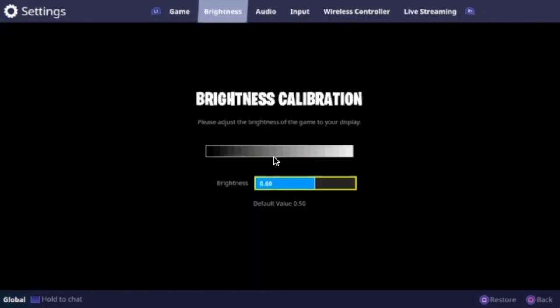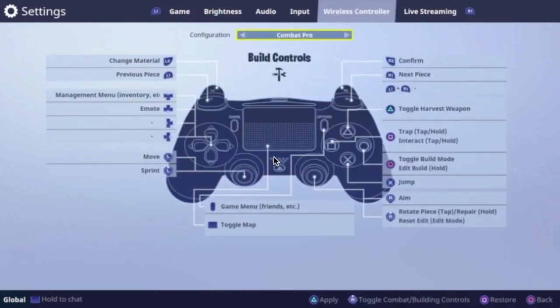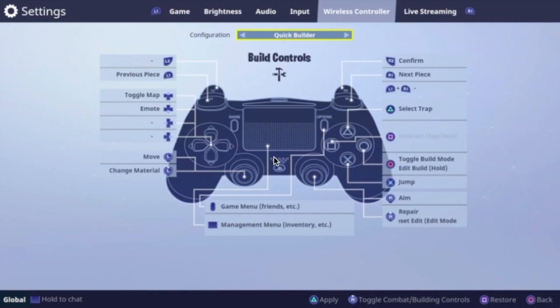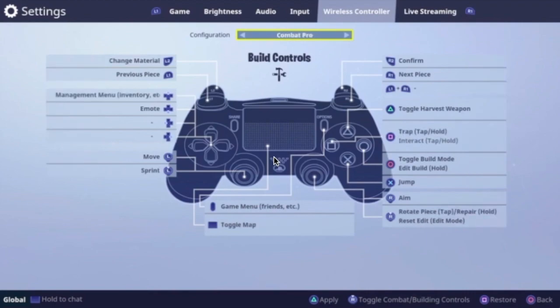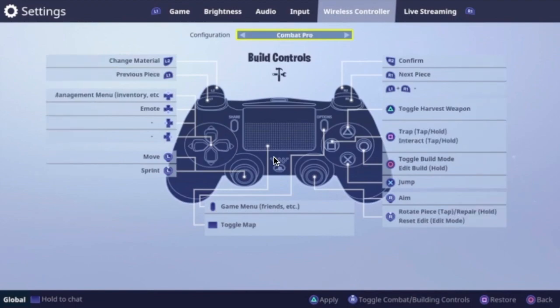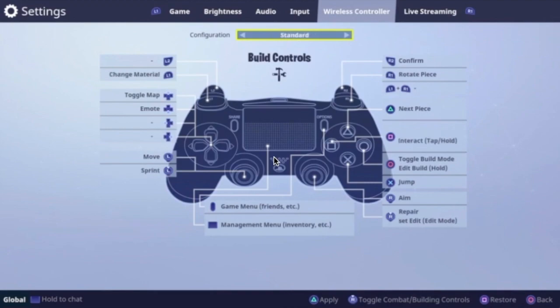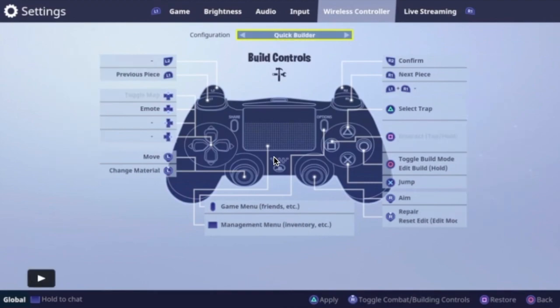What you want to do is click over to Wireless Controller. While you're here at Wireless Controller, you can see we got the Quick Builder, we got the Standard, and Combat Pro — we got all these different types of controls. Most of you guys might have Combat Pro right now. All you got to do is scroll over to Standard or whichever one you want to change it to.